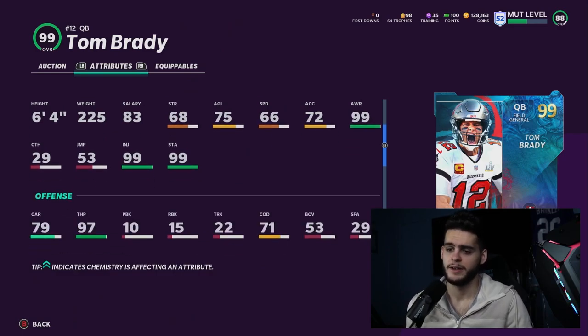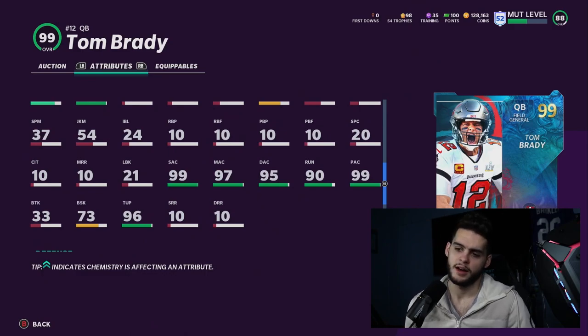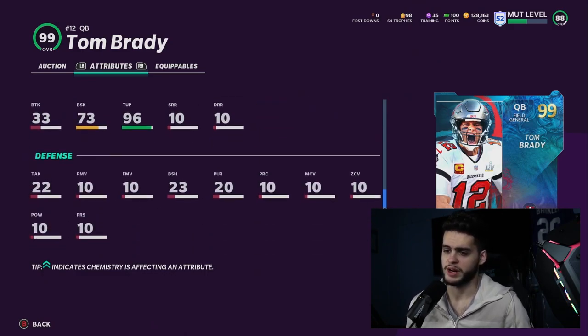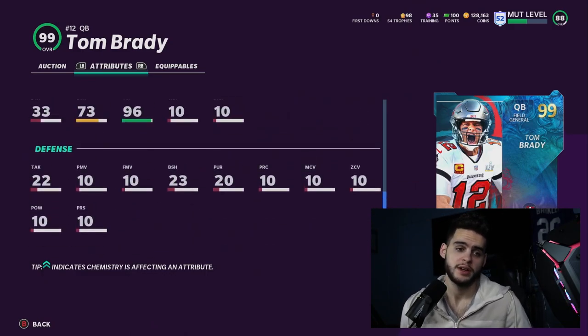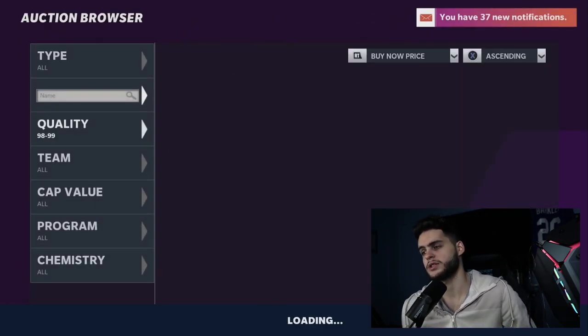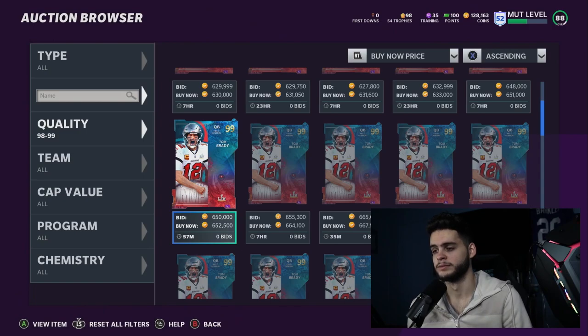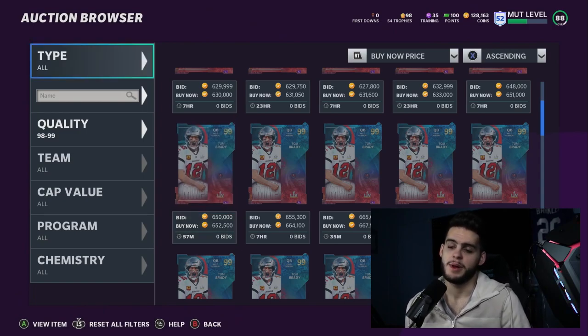Maybe the best pure thrower — he just doesn't have speed. Coming down: 99 awareness, that is great of course — doesn't get better than that. Carrying: 79 — a little on the lower side, but hopefully you're not taking off with him. Throwing under pressure: 96 — great. Tom Brady powered up is probably the best quarterback throwing-wise in the game, but of course he has no mobile ability and may not get certain abilities.